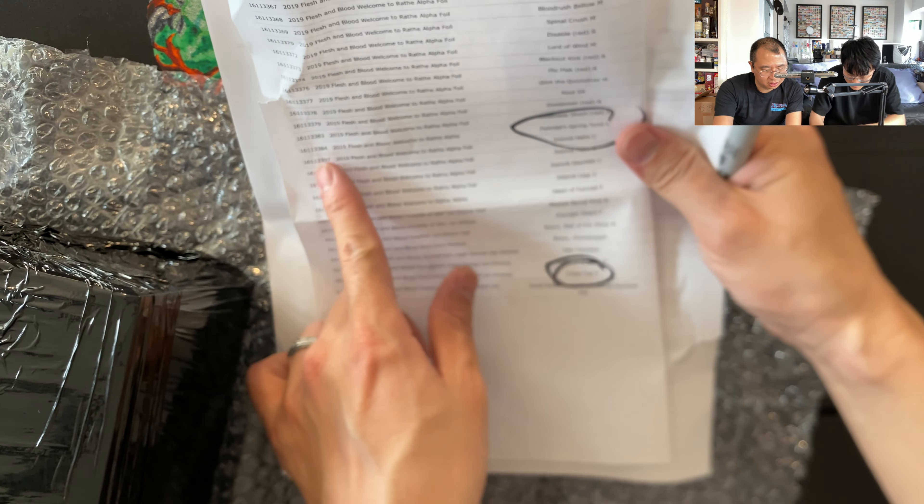Einstein Termination non-foil. We can actually make a Beckett graded Duran Thea deck now, combined with the last batch. It's a foil 9 Bikon Kick. Moving down the line — Lord of the Wind 9, sad. It's a foil. These rainbow foils are really hard to grade. There are only 400 to begin with and they're all printed poorly, so it is what it is.